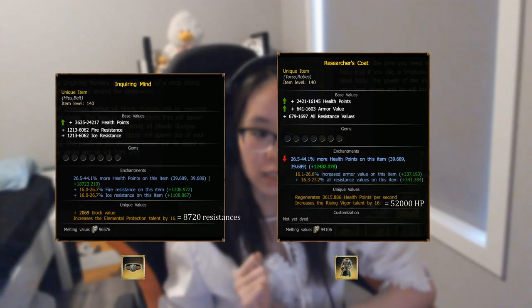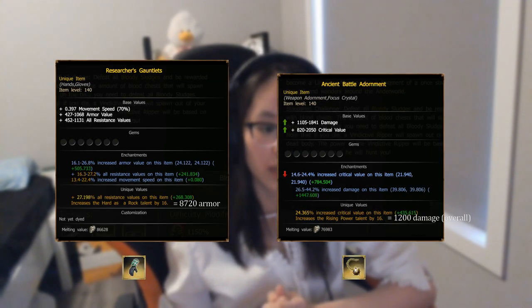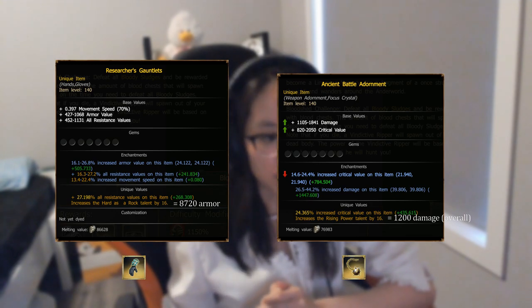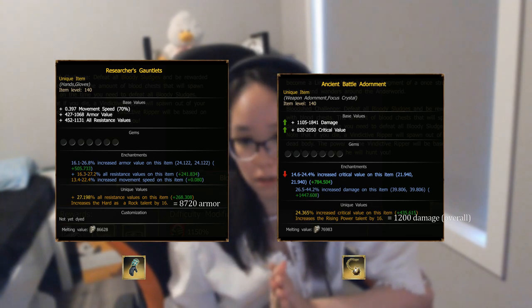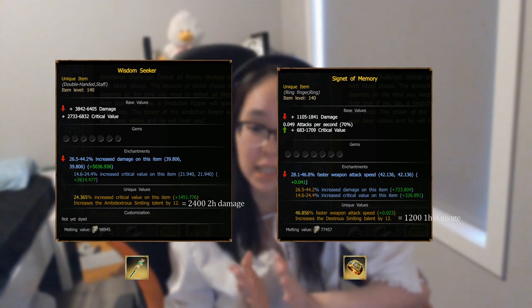Here is a look at the other items. I have translated the unique value into what the actual Wisdom talent would provide for ease of understanding. The Adornment is actually not bad — definitely usable. As for the other items, they're also usable, but I think there are better alternatives available in the game already.